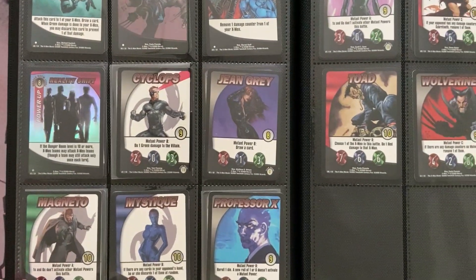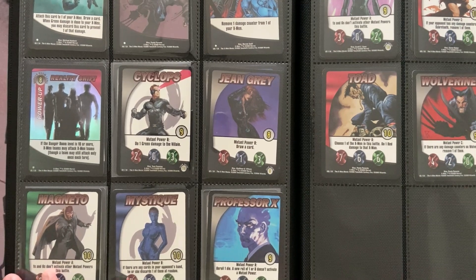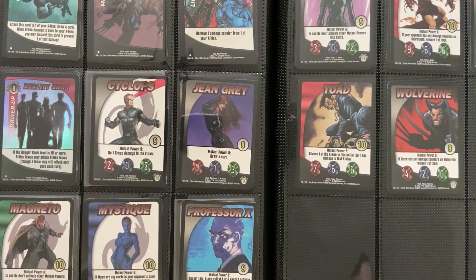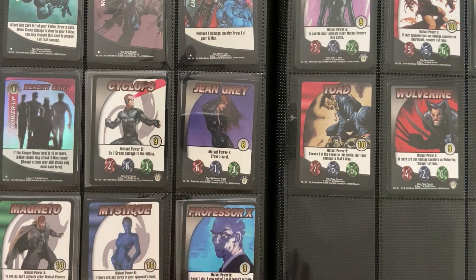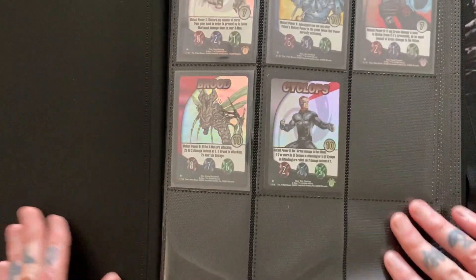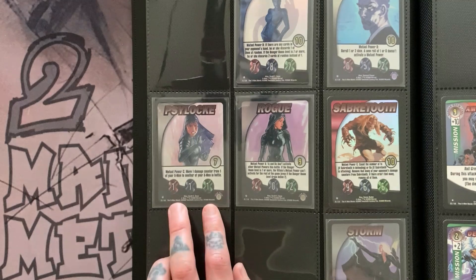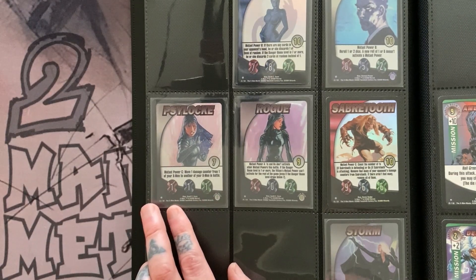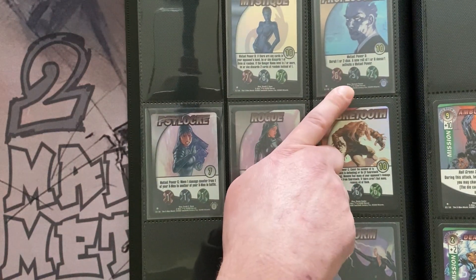Early is danger room one to three, mid is four to six, late is seven-plus. It's very rare that we get up to danger room six or seven because red decks just don't want to go that late. The three attack colors are a mechanic I love — you can build around one color or two. A character like Psylocke, who has one in everything, is a really good support character you can tap to use any lightning or power-up in the game.